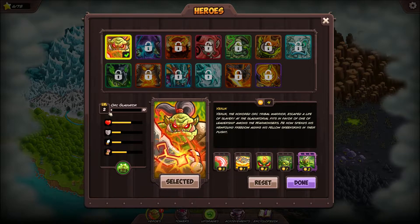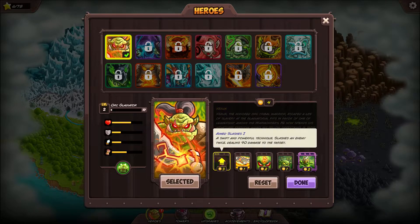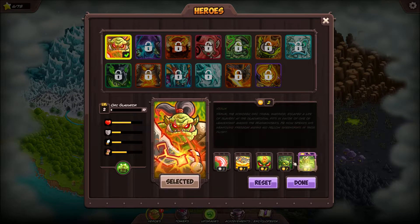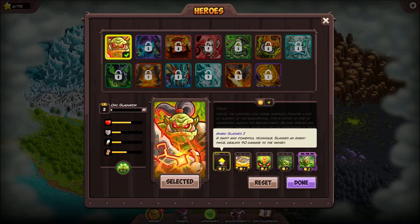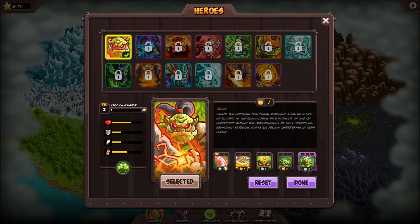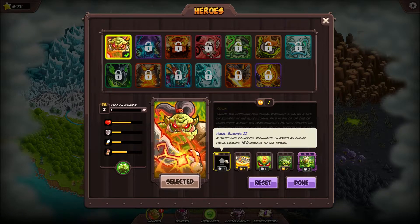He leveled up so now he has four points. I can upgrade this, that, and that. Reset it if I don't like it. He doesn't have this ability until you unlock it, so I definitely want to get that because it adds serious damage potential to him.